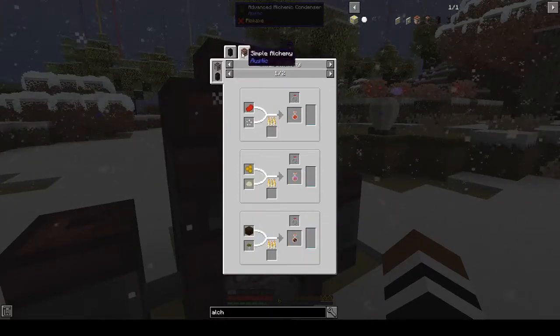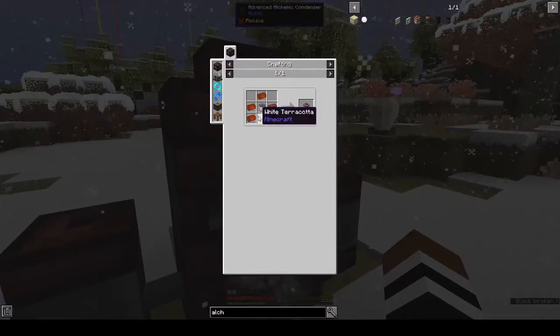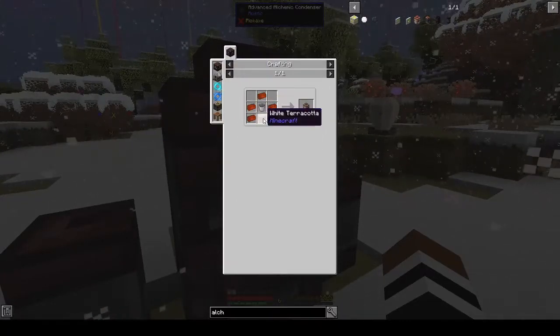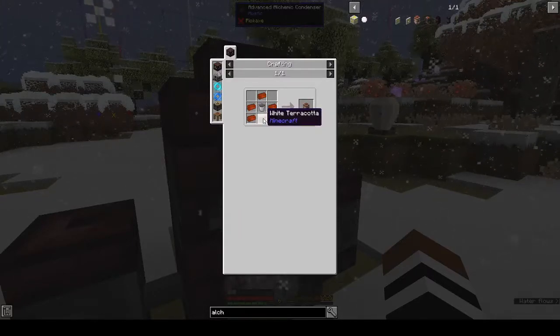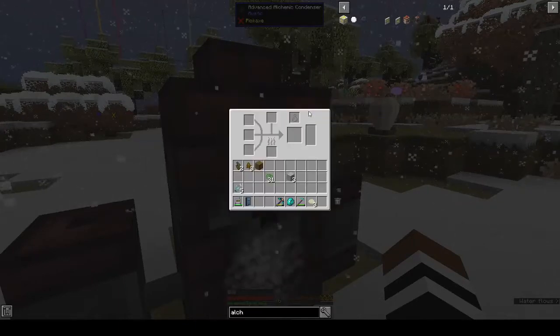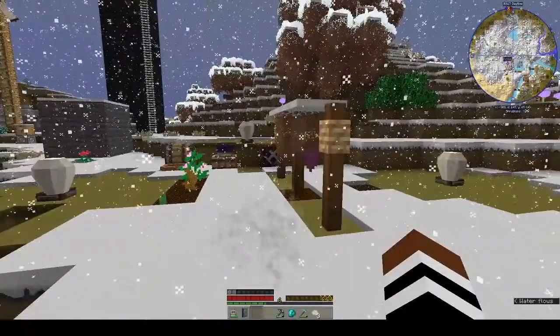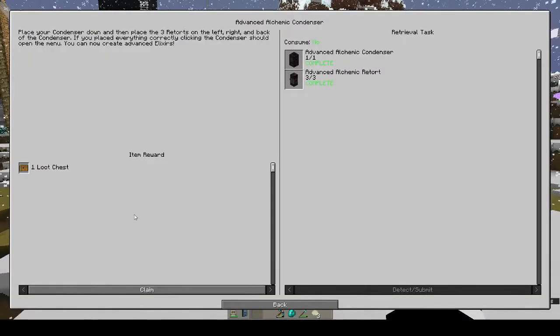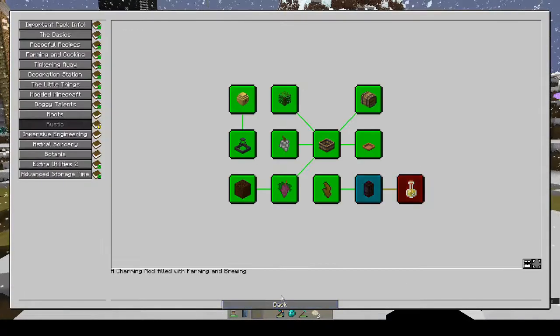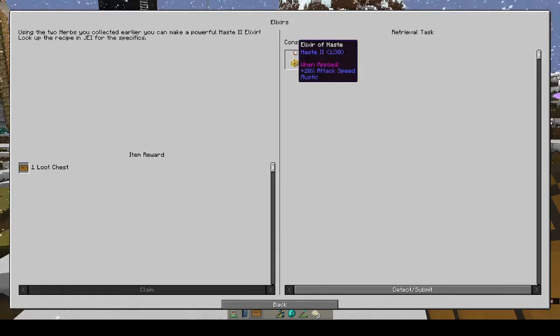Interesting. For simple alchemy — how do you make the alchemical condenser? You need white terracotta. That's interesting. We have to make an elixir of haste — haste two specifically.